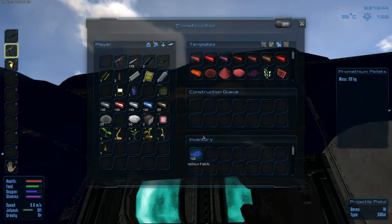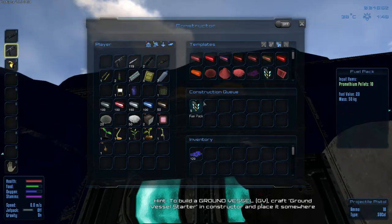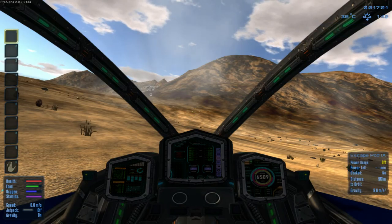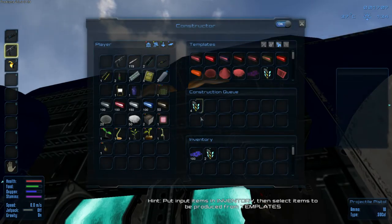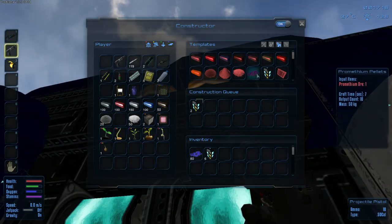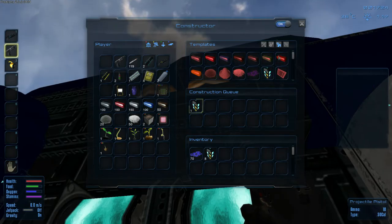We got some Promethean pellets here. Let's see how the crafting works. We need to put items into the inventory of the constructor, then pick. We click on it - one, two, three, four, five - let's create five more and turn it on. I think I need to turn the ship on for it to work. Going into the cockpit, turning it on - now we see it producing. Output count two, so one per input makes ten, and ten of those makes two power generators.